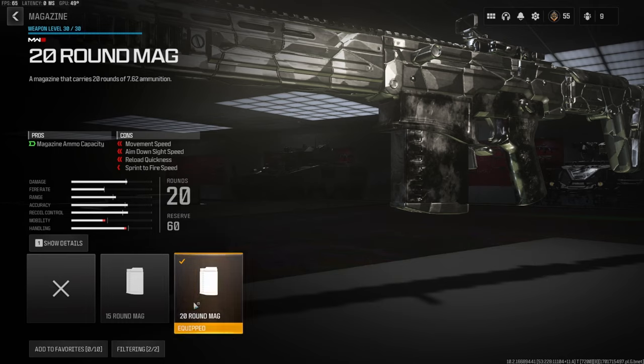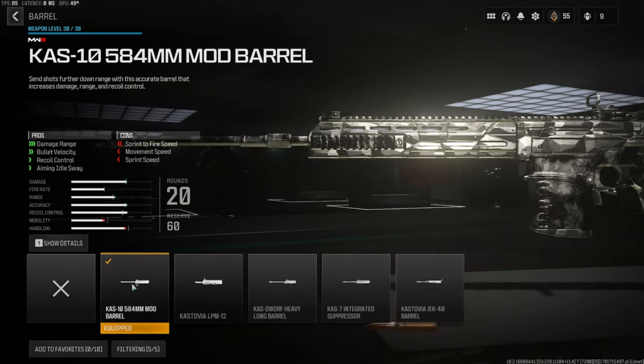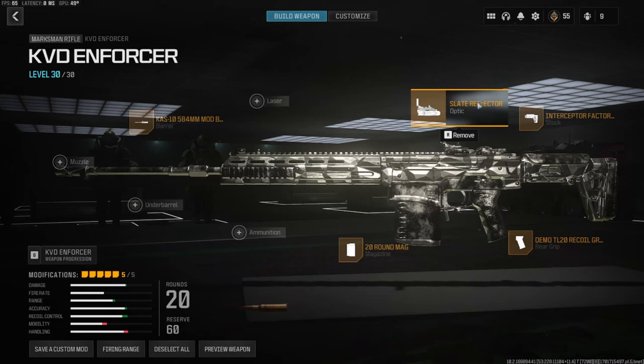This is all preference — you can change it out with whatever you want. Because the standard mag is 10 rounds, you could put ammunition, an underbarrel, or even a muzzle. But over on the magazine we're going to be using the 21 mag — you lose movement speed, aim down sights speed, reload quickness, and sprint-to-fire speed. Over on the barrel I'm using the Cast 10 584mm Mod Barrel for damage range, bullet velocity, recoil control, and aiming auto sway. The cons are sprint-to-fire speed, movement speed, and sprint speed. Last but not least, over on the optic — personal preference — I'm using the Slate Reflector.